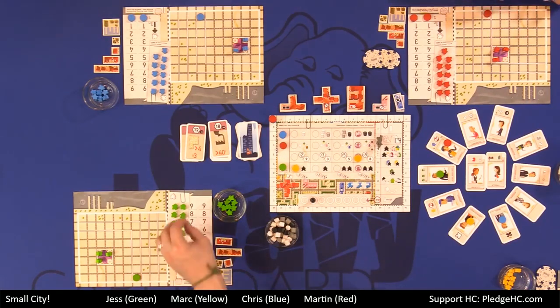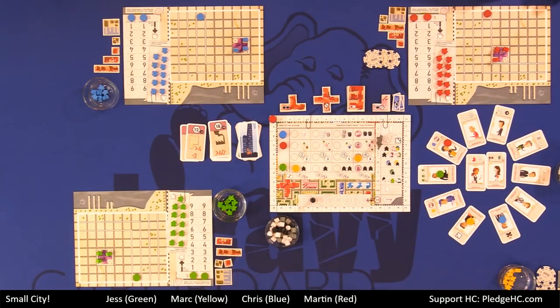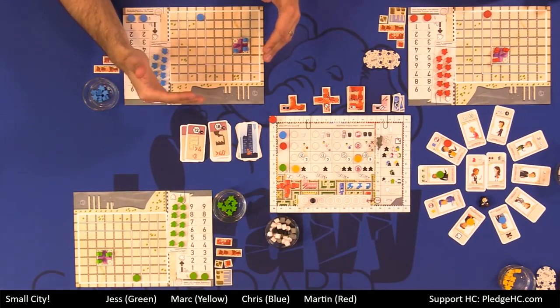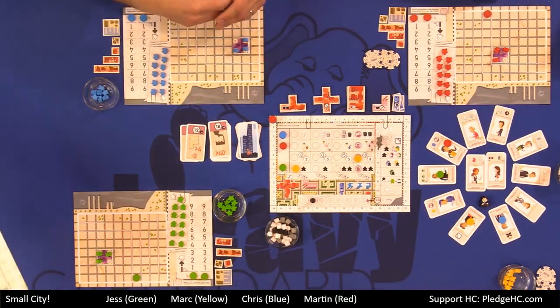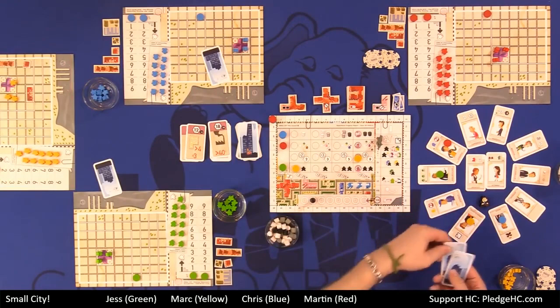Any questions? It was mentioned that tourists in your city get you $1 each — in the income phase, you get a dollar per tourist, though it's not printed on the board. The building happens simultaneously and the game comes with player screens, but we've decided not to use them this play-through.